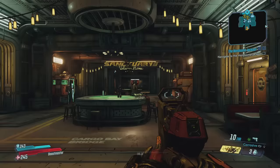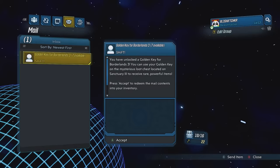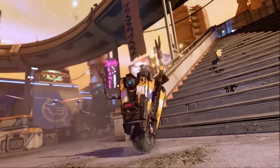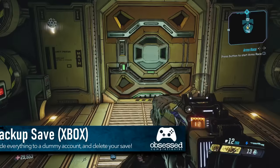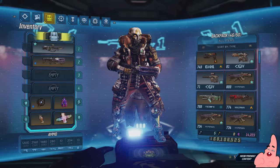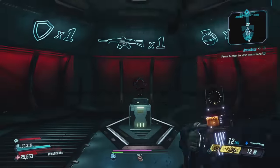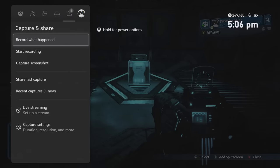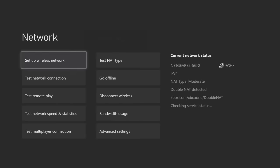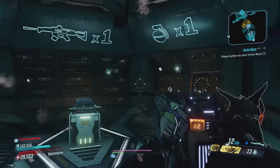This method is identical for both golden keys and diamond keys, so if you know the golden key method the diamond key one is exactly the same. But if you accidentally claimed your keys online, you're stuck until you can get another shift code. Don't worry though — there are still some other tricks. This next method is useful if you accidentally claimed your keys online but still haven't used them yet, and you can do it solo as all you need is a dummy account as player 2.